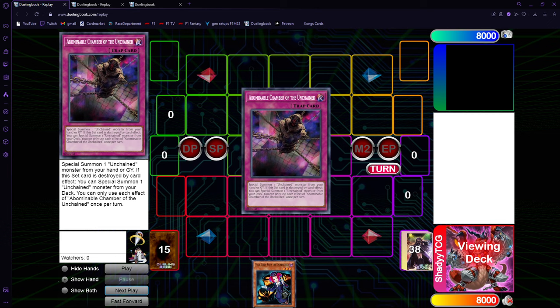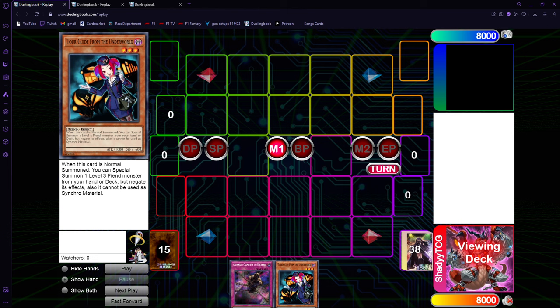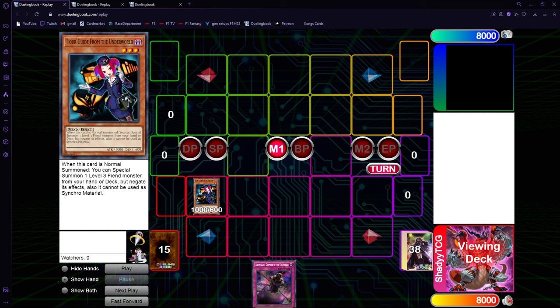Now we have Torguide plus any trap. The Torguide lines are going to be better end boards - you're just going to end with an additional trap on the field always. The Torguide lines are just way better. If you want to do the same Torguide lines on the pure version, you're going to need a third card in your combos. As an Unchained pure version, you're going to need a full combo plus trap always to match those Torguide boards.